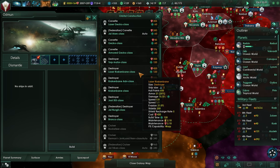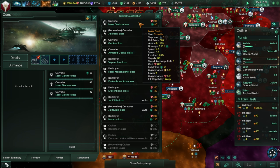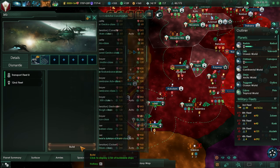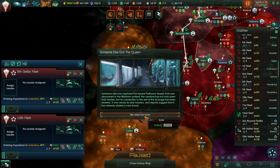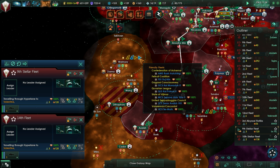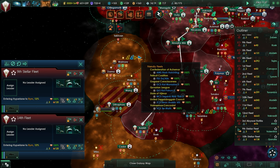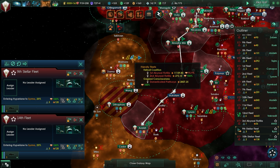Let's have some corvettes — not have all the eggs in one basket. Someone has captured the injured Prethoran Queen that was discovered in the wild marble system. The creature has not only been fully healed but its connection to the rest of the scourge has been severed — it now serves its new masters, and reports suggest it has already started a new brood. We were too slow. Someone else got the queen. Hopefully it was somebody friendly — maybe the Felnal Coalition. It looks like Gagashi Consciousness got them.